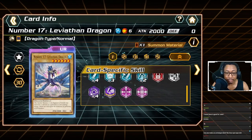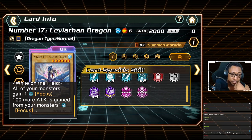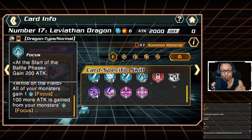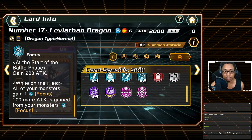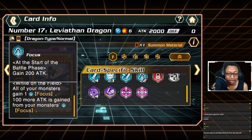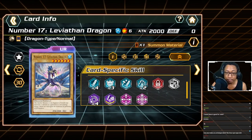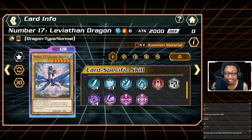Leviathan Dragon's master skill says: 'While on the field, all of your monsters gain Focus — 100 more attack is gained from your monsters' Focus.' Focus grants 200 attack at the start of the battle phase, so you want it to stack over multiple turns, keeping Leviathan near your life points until it's strong enough. I'm not a fan of this play style — it requires going all-in on Focus monsters, Focus spells and traps, and definitely Immunity to Position Change since Leviathan Dragon has zero defense. I would not use it as your ace monster.